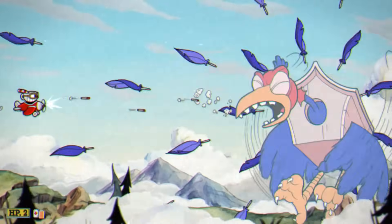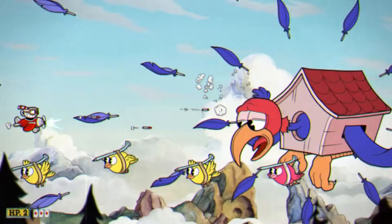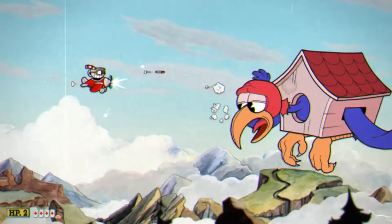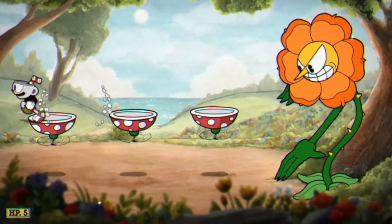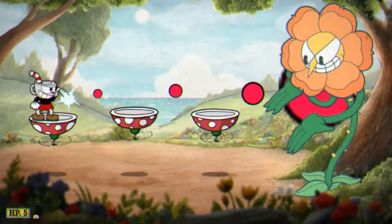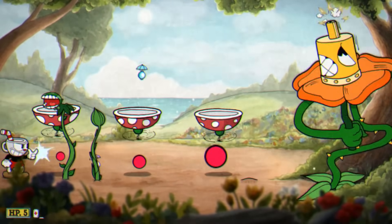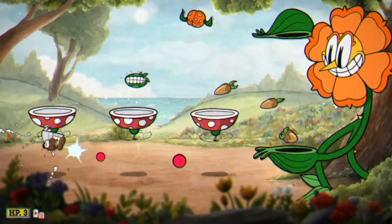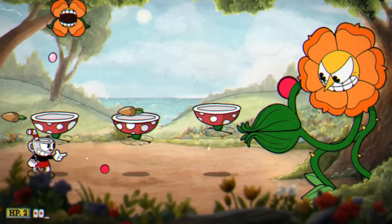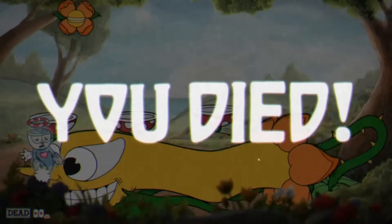The game also contains sounds for Cuphead and Mugman's intro animations, but in the final release these go unused and the intro animations are silent. There are also unused death sounds for Cagney Carnation: one that would have played when defeating Cagney in his second phase — used in early demos but silenced in the final — and another believed to be a death sound for defeating him in Simple mode.